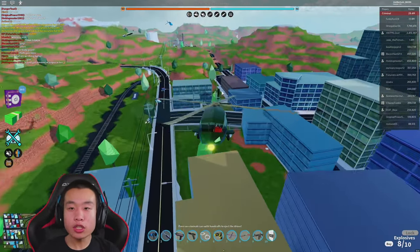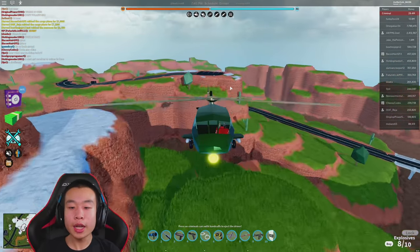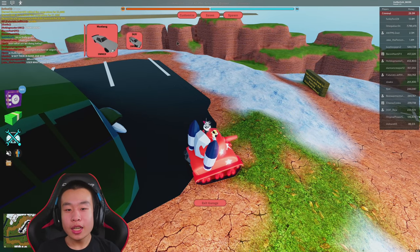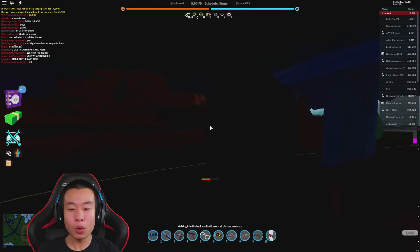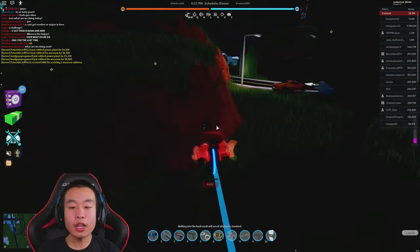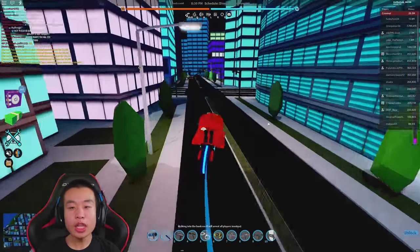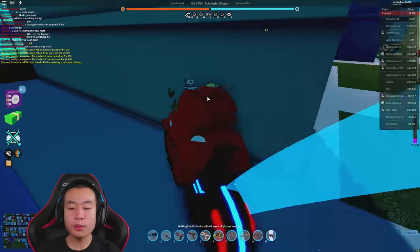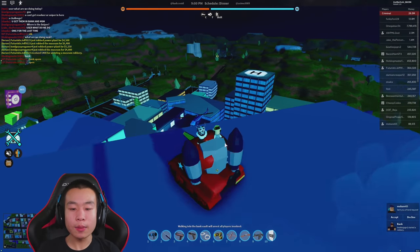We don't have any bug fixes like the jetpacking volt bike. I'm testing the jetpack volt bike — if this still works, I don't even know what to say to Asimo. It's been in the game way too long and needs to be patched. We have a jetpack and spawn a volt bike — it works. Why is this not fixed? It's been annoying players for so long, it's stupidly overpowered.